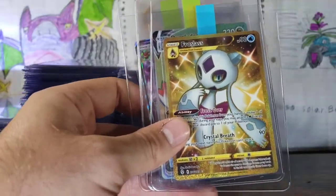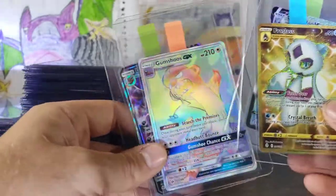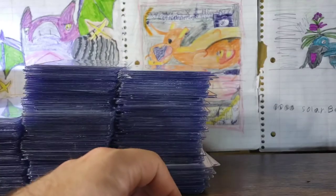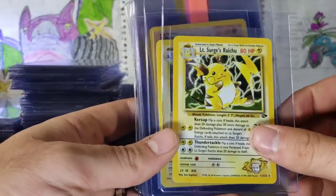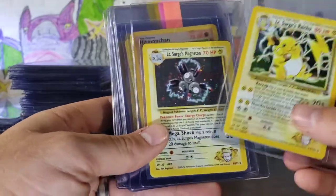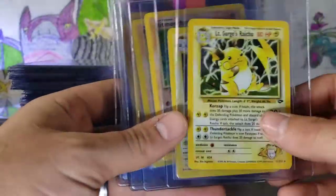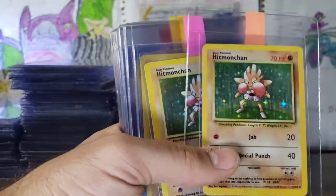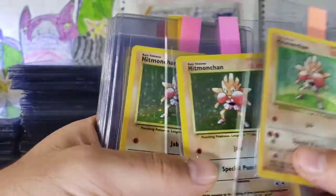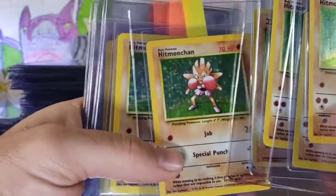Getting into some new stuff again — we have a Froslass, Duraludon, Gumshoos we just pulled, Umbreon we just pulled. They're in really good shape. We've got Gym Challenge, some Gym Heroes Magneton — those hollow patterns are awesome. Hitmonchan — plenty of Hitmonchan to go around. That one's got a sick swirl.